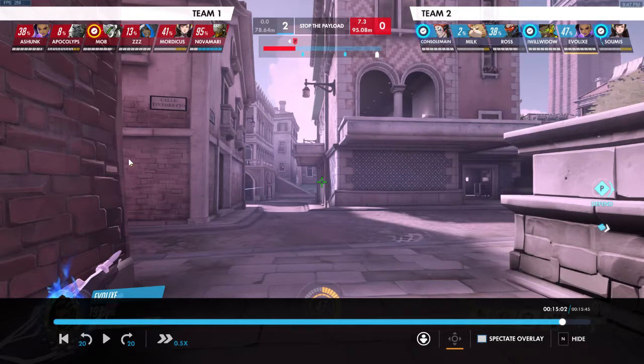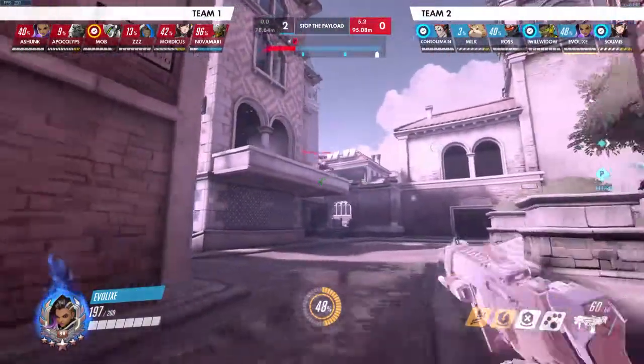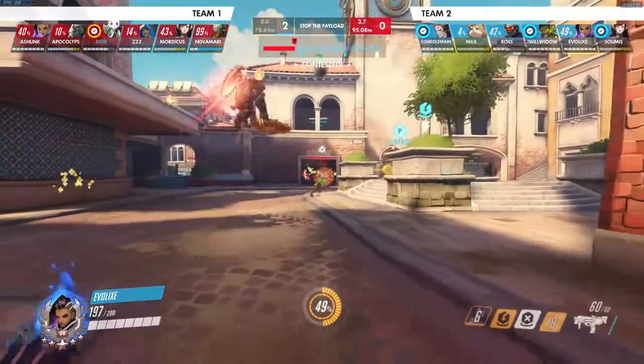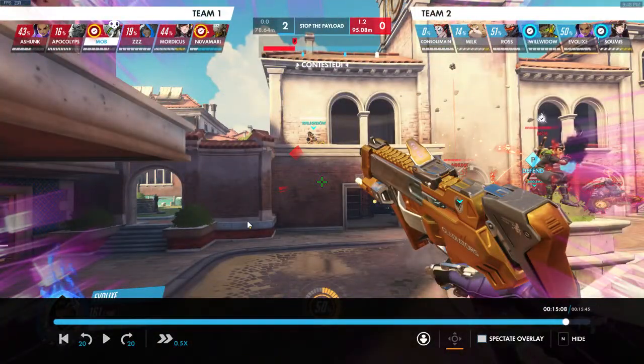The only real threat is running into the Sombra again, but we just found her so she's probably around here. We hack the Genji from over here — no blade. The monkey has already committed and the Genji cannot blade anymore, so the Genji is unable to support the monkey. That causes their entire attack to just fall apart. If you look at the clock, they don't have another chance.